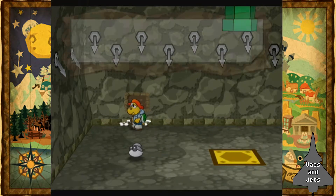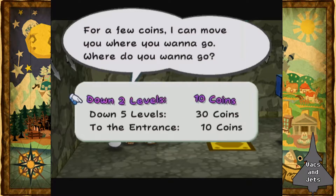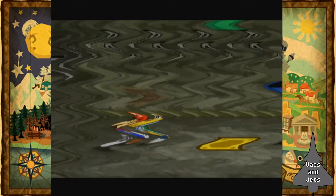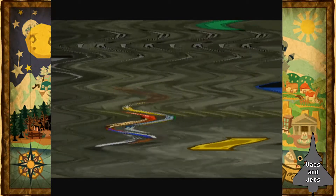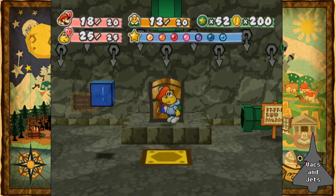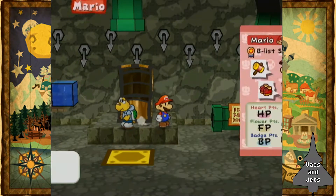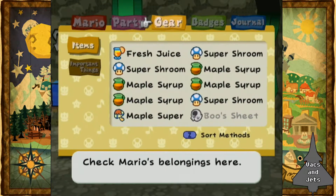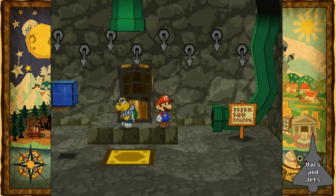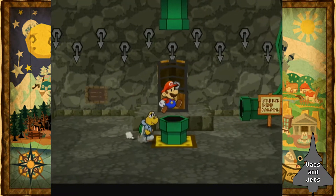Here's the mover guy again on floor 28. Sure — take me down to level 30. We are three-fifths of the way done with our journey, pretty cool. Need three — we'll put that on with our next BP upgrade. I think we're doing fine with health and flower points so far.